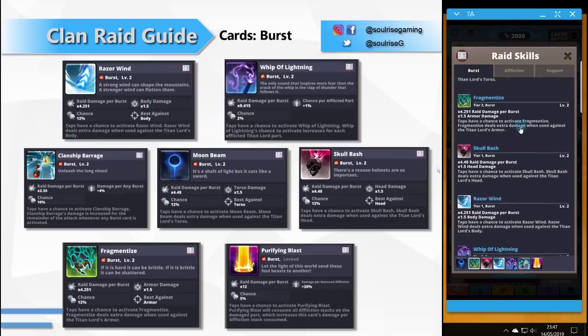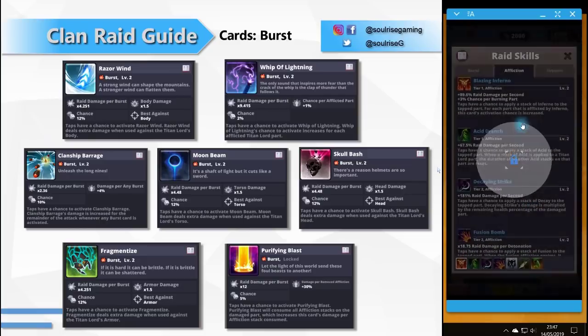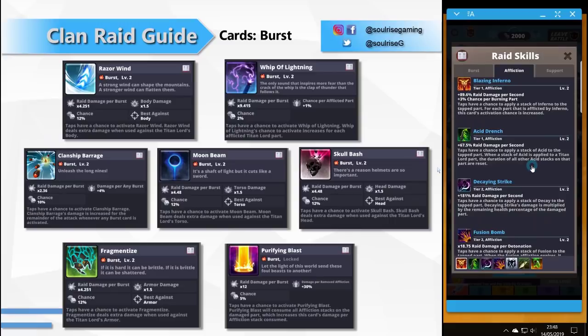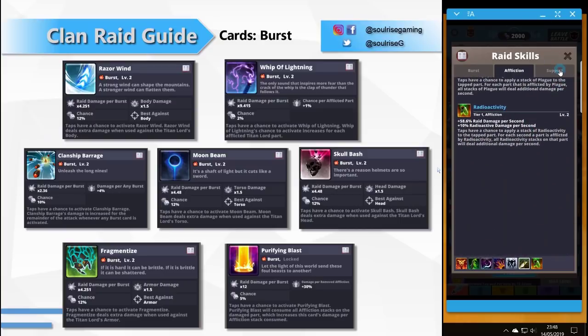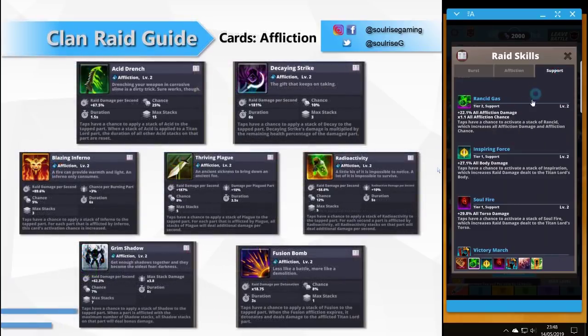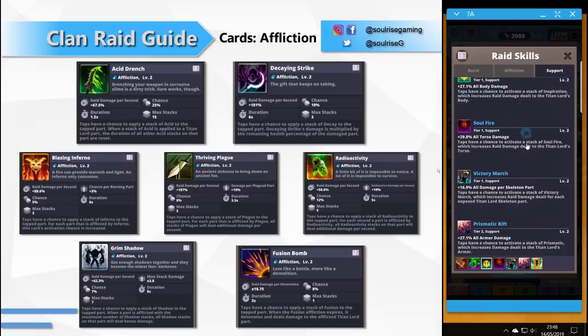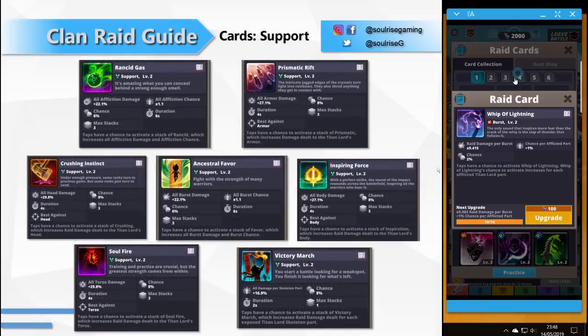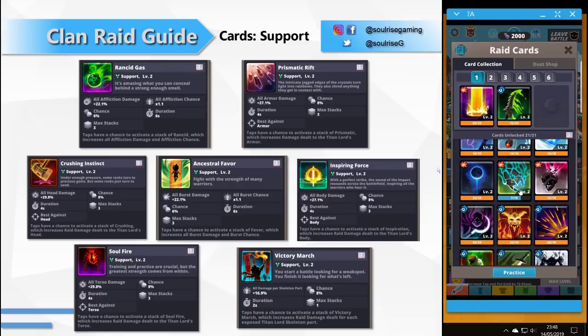There are seven cards in each category. Burst cards include: Razor Wind, Whip of Lightning, Clanship Barrage, Moonbeam, Skull Bash, Fragment Taze, and Purifying Blast. Affliction cards include: Acid Drench, Decay and Strike, Blazing Inferno, Thriving Plague, Radioactivity, Grim Shadow, and Fusion Bomb. Support cards include: Rancid Gas, Prismatic Grift, Crushing Instinct, Ancestral Favor, Inspiring Force, Soul Fire, and Victory March. Feel free to pause and read through the card descriptions for more details.